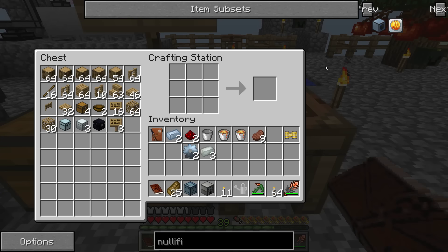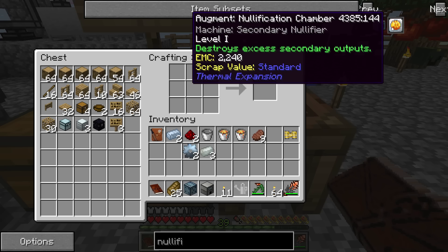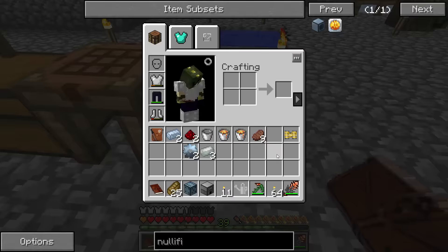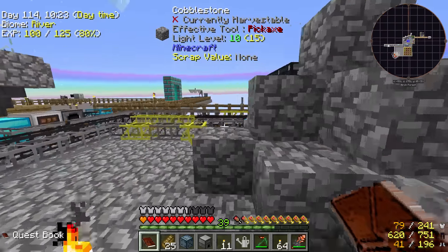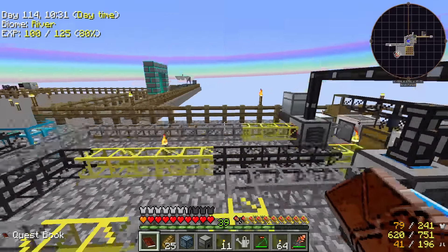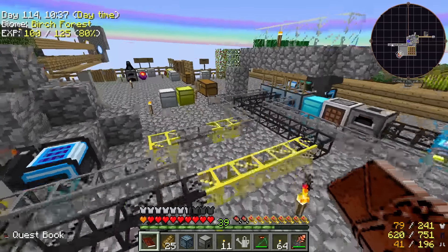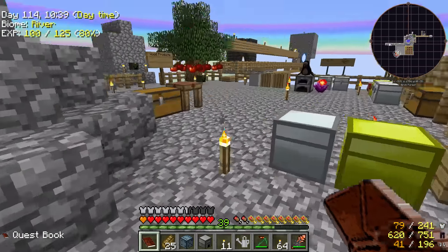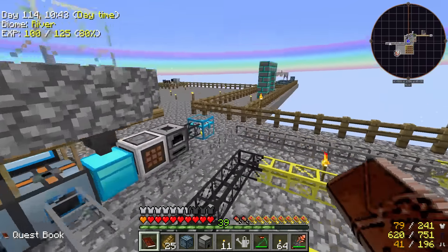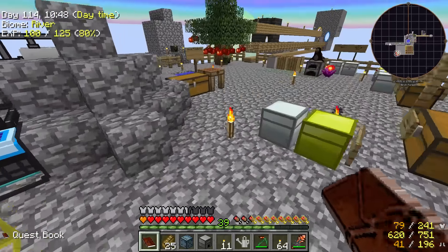The next thing we want to make is a nullifier, and we want to make this nullification chamber augment as well. It destroys excess secondary outputs. It might be very helpful for this pulverizer, since that pulverizer is mainly going to be producing sulfur from grinding up netherrack that I was using to get calendrite, which I've got three ingots worth of now, so I no longer need to do that.